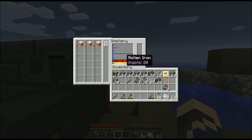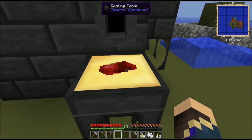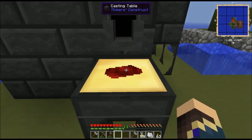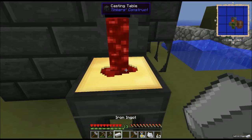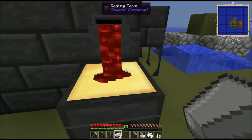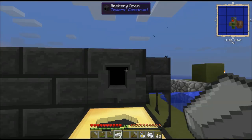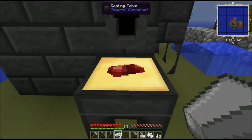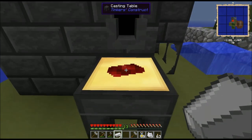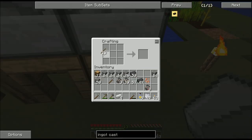Now I can swap the iron to the bottom by left-clicking on it, and when I go to pour out into the ingot cast, I'll get iron ingots. I'll get myself a few of those, and now the sky's the limit — we have metal production.